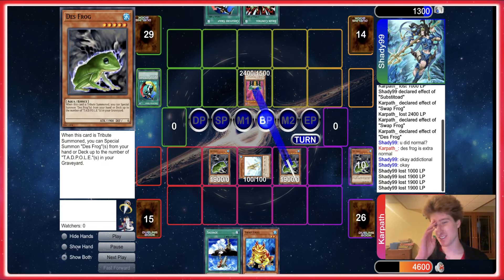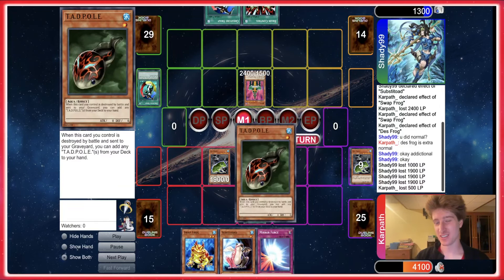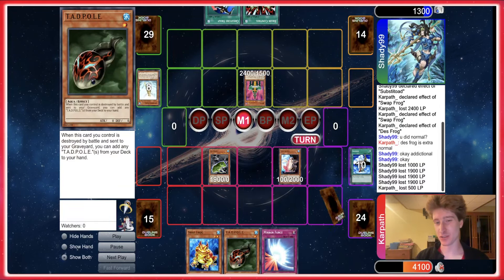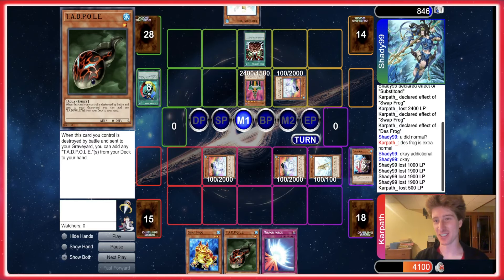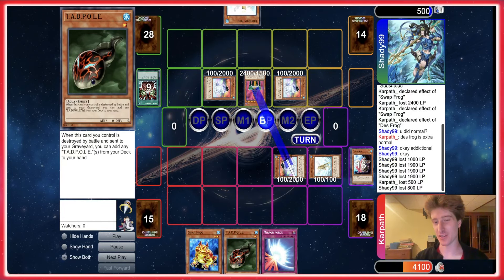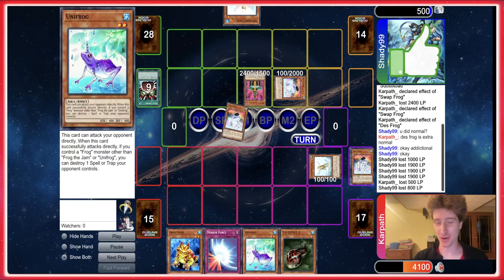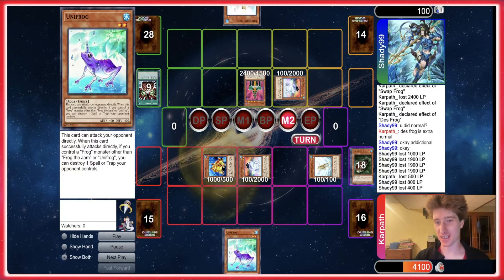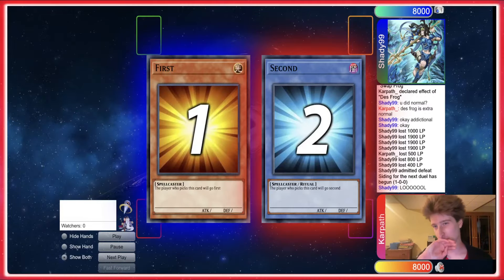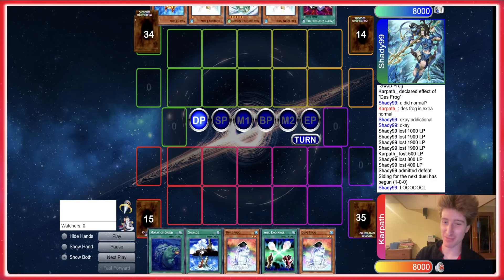We need to find an out to Jinzo. We end up going into all three Dupes — how incredibly toxic. He has to burn his Brain Control and his Creature Swap to out that. We still gotta out the Jinzo — actually no, we don't. We can poke directly two turns in a row with Unifrog: attack with the Unifrog, then swap and put back, then attack with it next turn. Wow, that was a heck of a Game 1 — what the hell just happened?